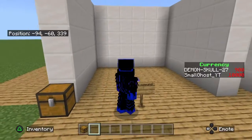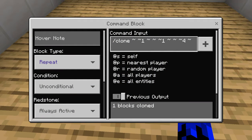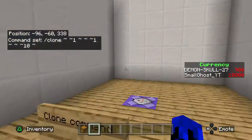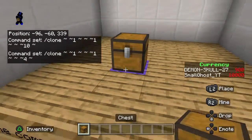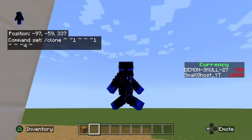The clone command is mostly used for kit PvPs and all kinds of other things. Here's the command itself — slash clone. The four stands for how many blocks it is, so if you put like 10 and place a block it'll go up 10 blocks. The easiest way is just to do four because then it'll just float above it.